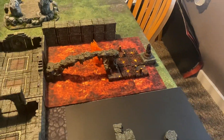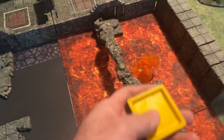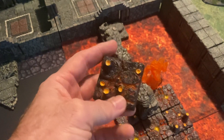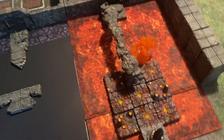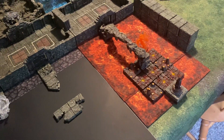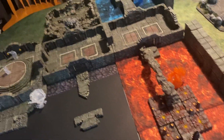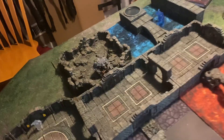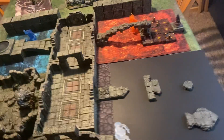Over here, these are the old original lava tiles that Dwarven Forge made way back in the day. They're not magnetized — I could do it myself, but it's just low on my list of things to do. Being magnetized is super handy because I can just stack them and they survive transport to the game store relatively unscathed, so it's pretty helpful.